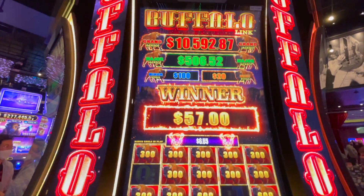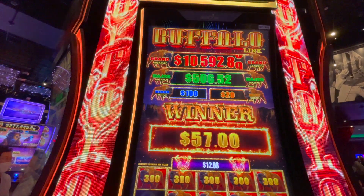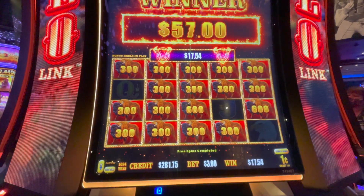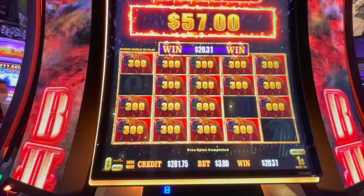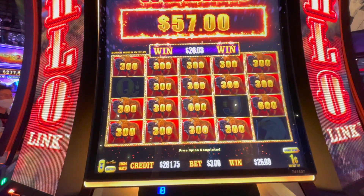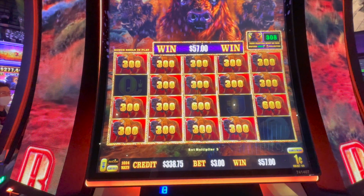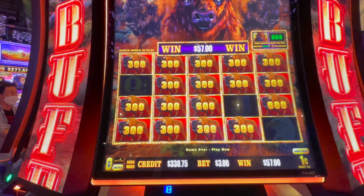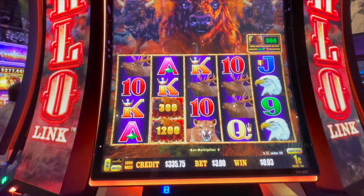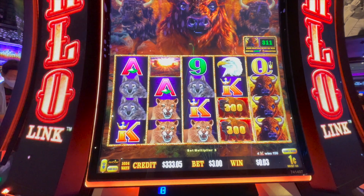Like I said, the progressives: $10,000 for the Grand, $500 for the Major, $100 for the Minor, and $20 for the Mini. That was a pretty decent bonus on $3. And we're doing this off a brief label. Alright, $57. Let's do our backup spin. Got some wolves, kings.